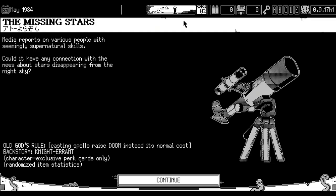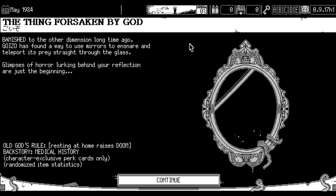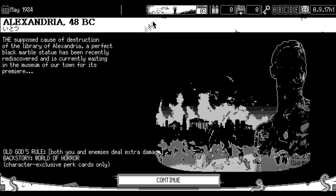As explained very briefly in the intro, you get randomly selected a character, a background, and an old god. These three factors can massively affect the playthrough, but probably the most important one is which of the five old gods you can be given. Goizo is an old god who likes snatching people into mirrors. This causes wrestling to be more risky as it produces more doom, a mechanic I would get onto in a second.